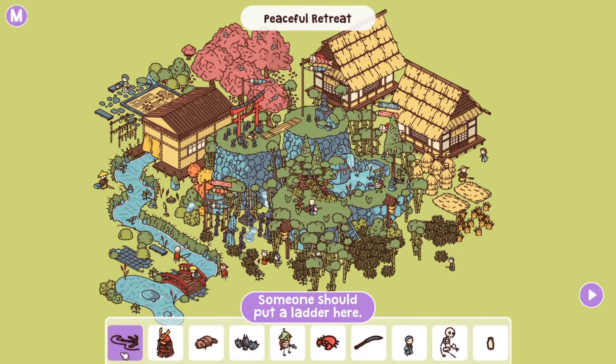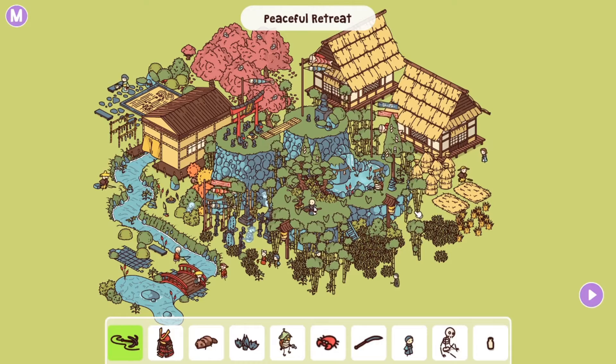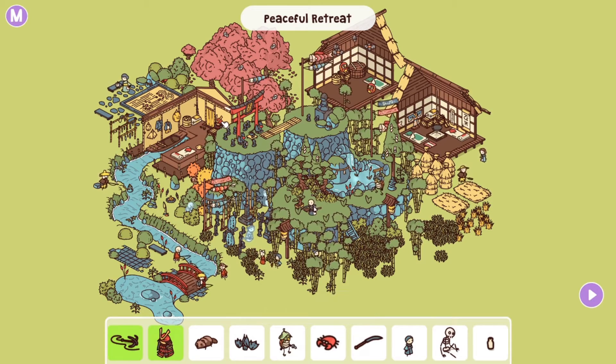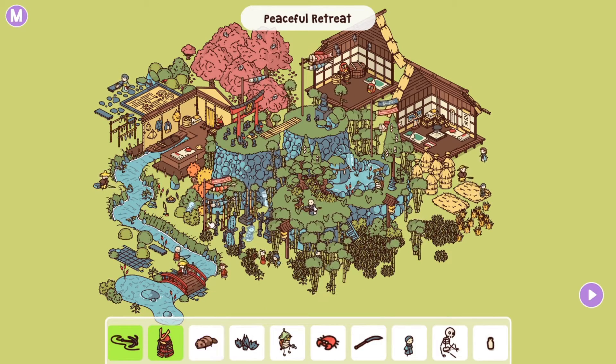Someone should put a ladder here — the item is right here. Let's open up some houses because the samurai armor we're looking for is in this house. There it is. Then, humans are really good at cooking and I'm really good at eating, says the raccoon hiding in the bushes, waiting for the fish to be done cooking.